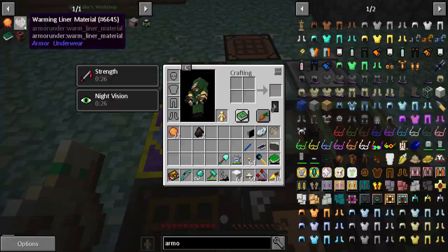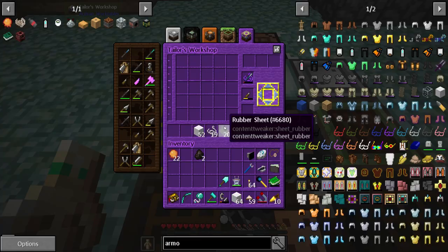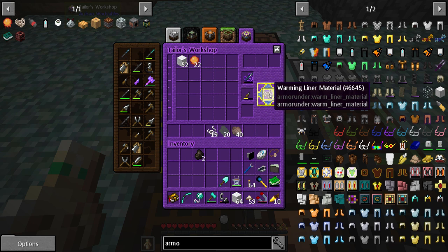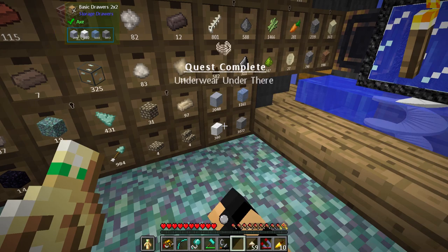Because then I just need some wool. Which one is it? It is in the tailor's workshop. I've got wool already in the armor system here. And that gives me two each — okay, so I've got a lot. Let's put away this extra wool. Underwear under there. Done.